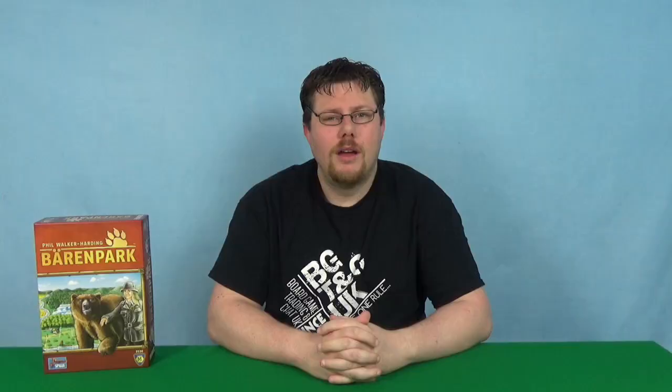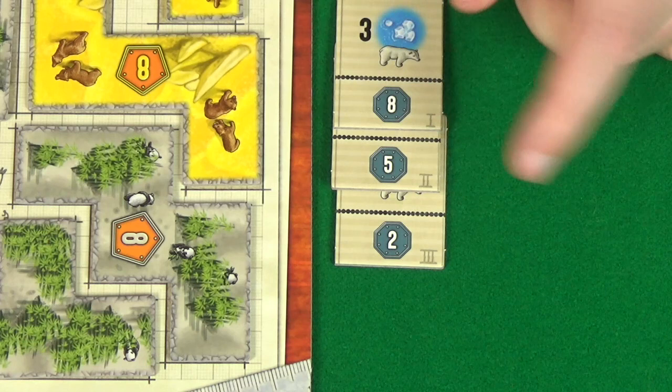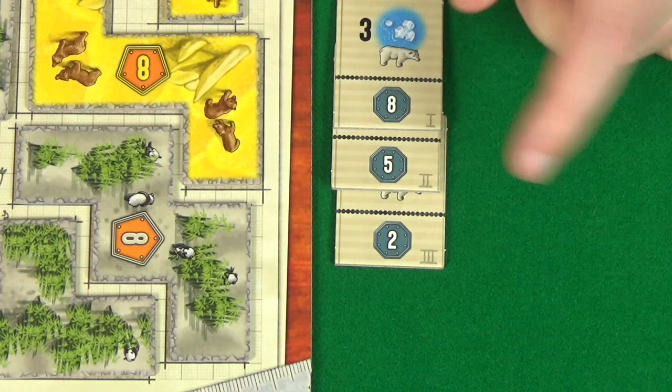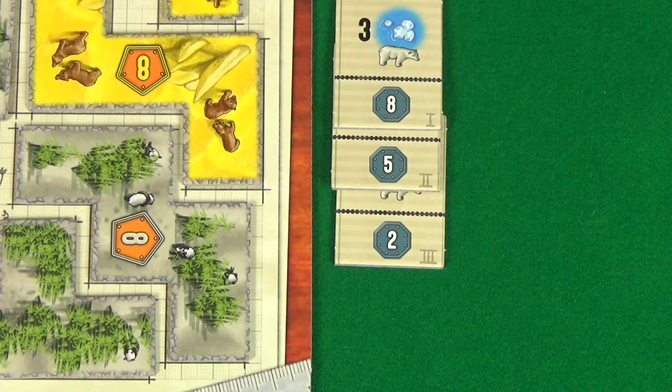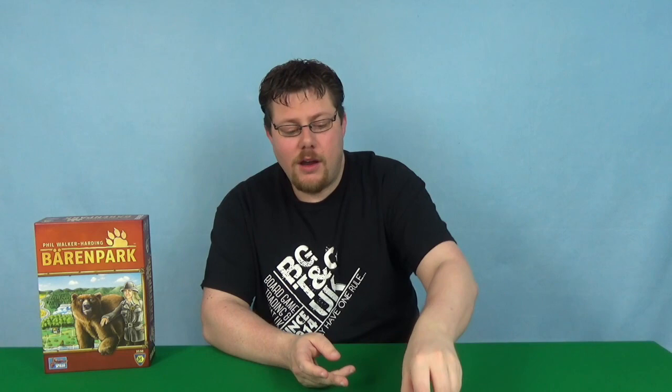Then take the twelve park tiles, shuffle them up and split them into two piles of six tiles. If you're playing the advanced version, which I highly recommend, randomly select three of the different achievement tiles and take all the tiles for those types. Place these next to the game board so the highest scoring tile with the one on it is on top and the three on the bottom. Because each player can only take one of each type, in a two-player game you don't need the number three tile. Then pick your starting player and give them one of the single space tiles. Your second player will get one of the two-space tiles, as will your third player. And if you have a fourth player they'll get one of the three-length road tiles.